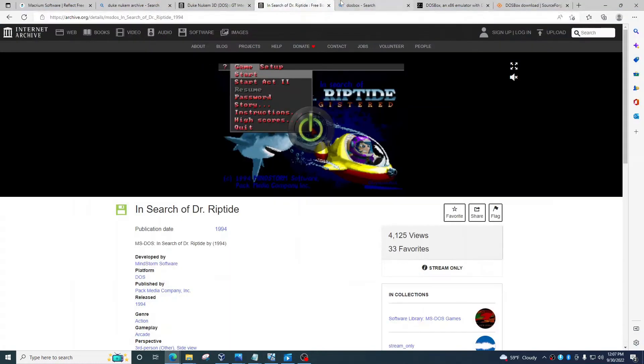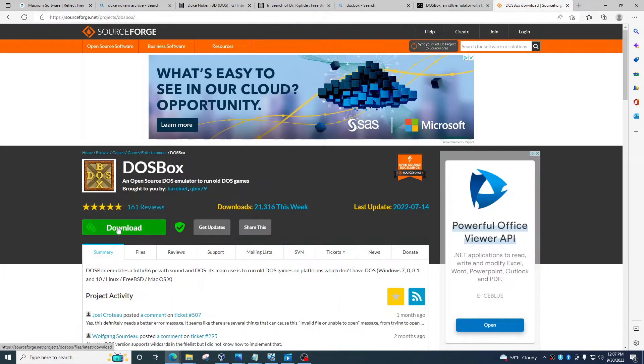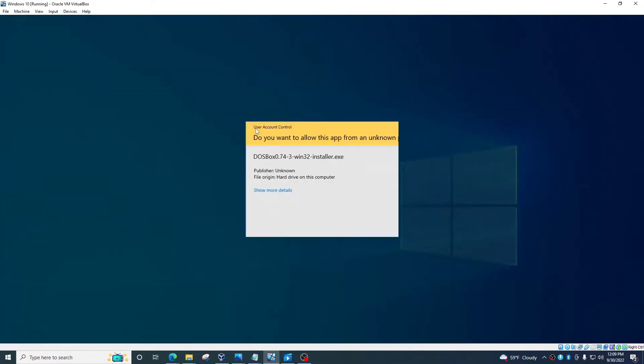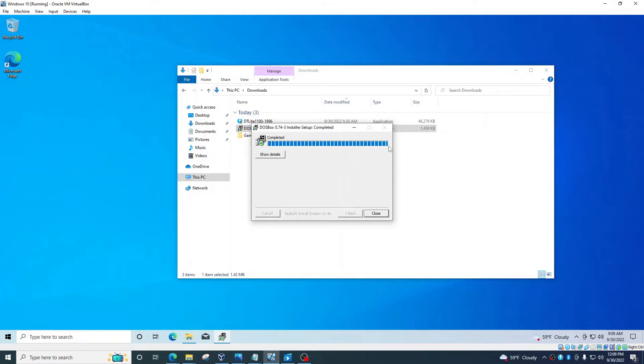First, you want to go to DOSBox — just search for DOSBox, and here will be the DOSBox website. Go to the latest version and download it. I already downloaded my copy. You also want to download another piece of software called Daemon Tools, which you can find at its website. It's free but has ads. You have to be careful when installing it. To install DOSBox, just click it, click Yes, then Next, Next, Next, Install — and it's done.